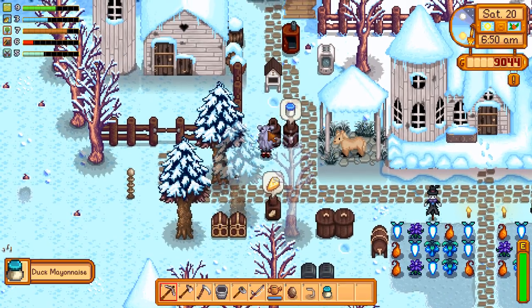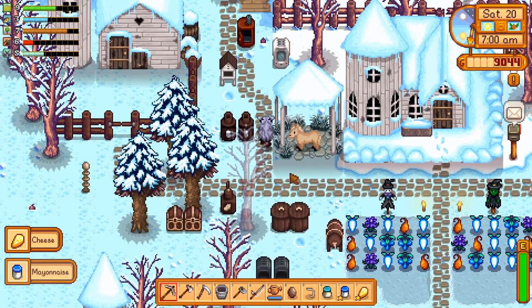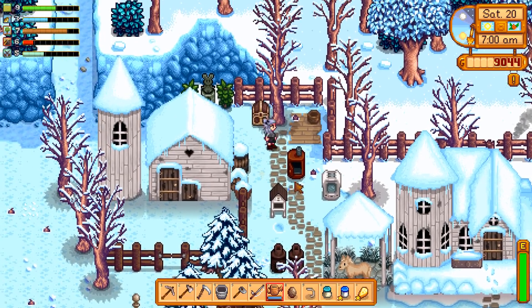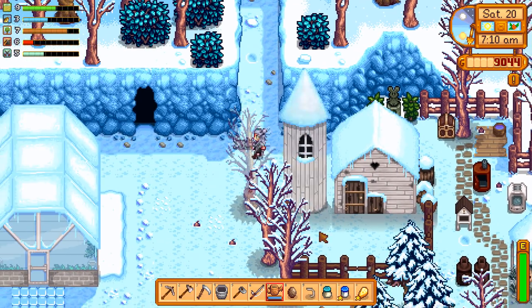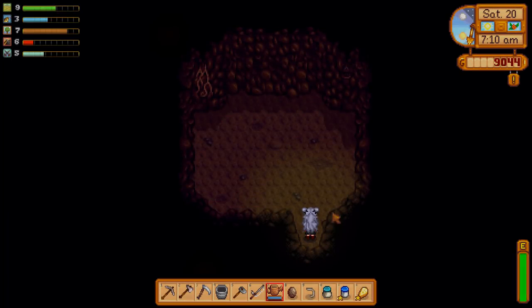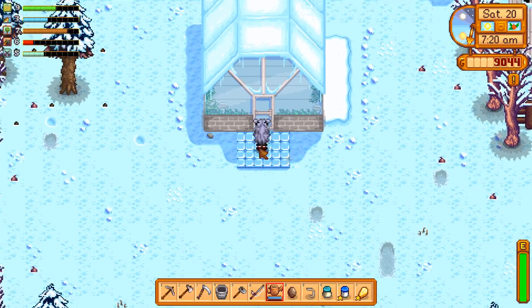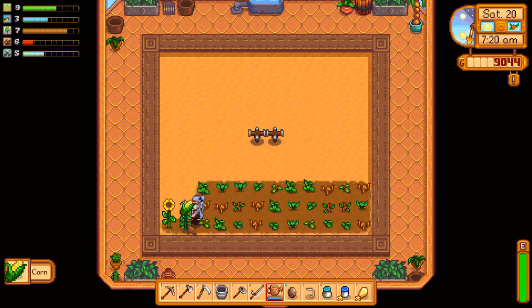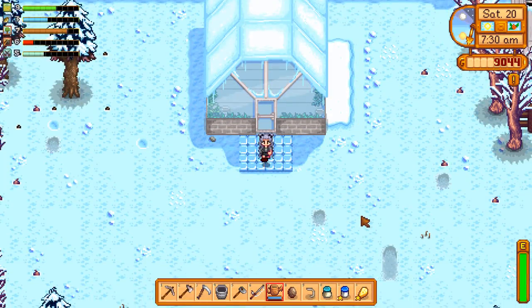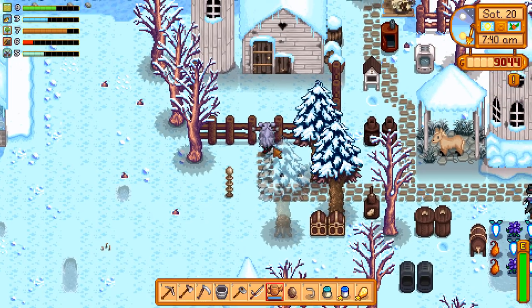We're gonna leave him here for right now because we've got some stuff close by to do — don't need to ride him quite yet. But today is Evelyn's birthday. I did play through one day in between last week's episode and today — mostly I just went to the secret woods, got some hardwood, did daily stuff around town. Let's pop in on our greenhouse. We have some corn to harvest and that sunflower still chilling there.